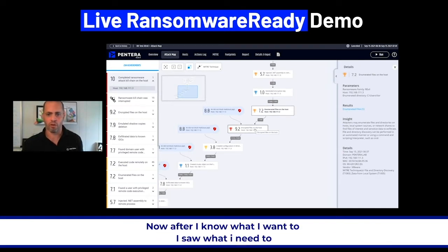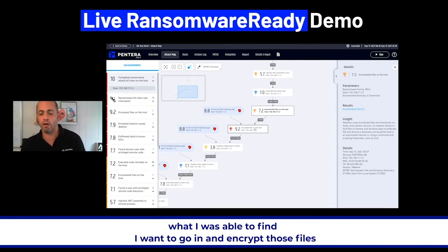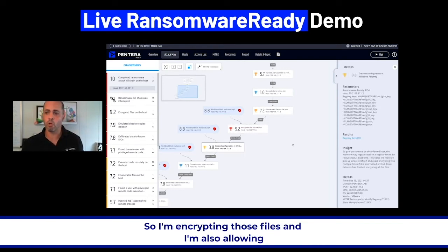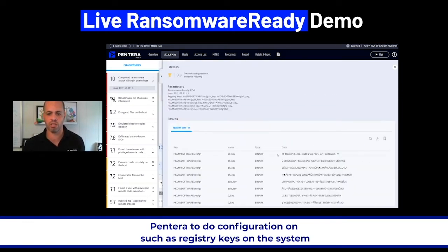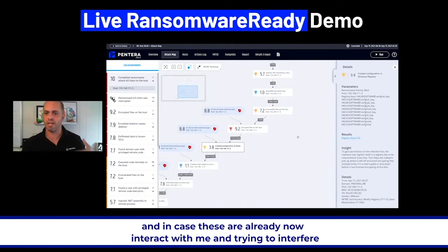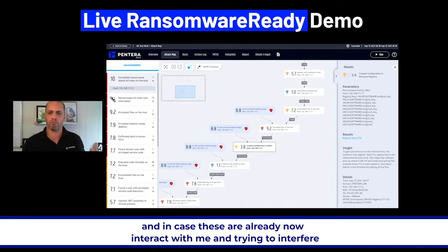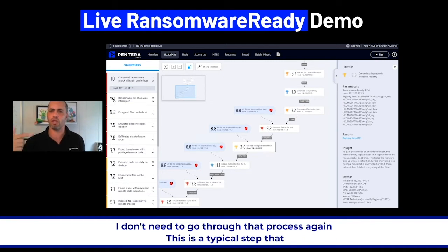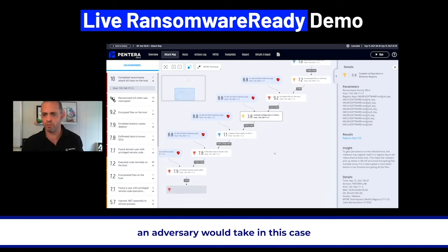After seeing what I was able to find, I go and encrypt those files. I'm also allowing Pantera to make configurations such as registry keys on the system, because I want to gain persistency. In case the user tries to interfere, I've gained the right persistency — so if a reboot happens, I don't need to go through that process again. This is a typical step that an adversary would take.